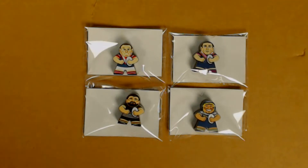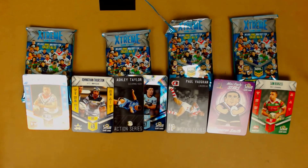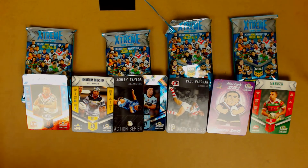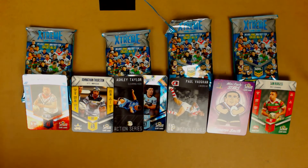So here are the mini footy players we've got: a Roosters player — I'm guessing it's Cordner — what I think is Cameron Smith, Josh Mansour for sure, and Jonathan Thurston for sure. Some pretty good pickups. To recap all the good players: Jared Waerea-Hargreaves shiny, JT, Ash Taylor action series — it actually says 'clear and kick', I didn't realize that — Chad Townsend shiny, Paul Vaughan line break action, and mini footy stars Cameron Smith and Sam Burgess. It's cool that we've got both the little figurine and the card of Cameron Smith.